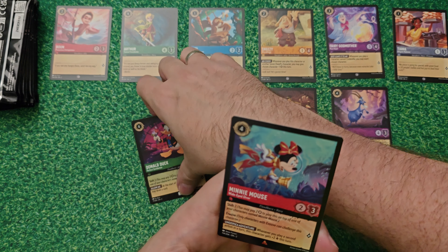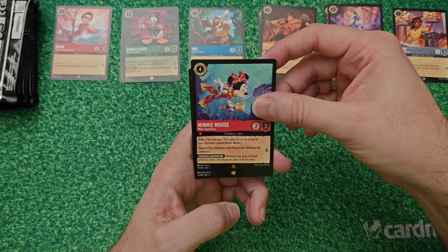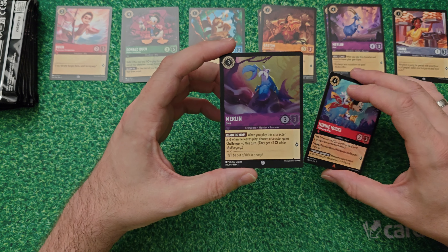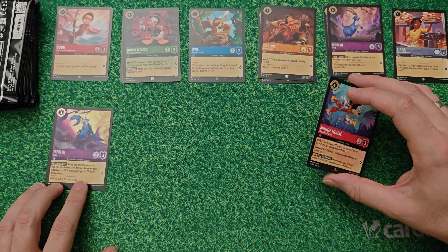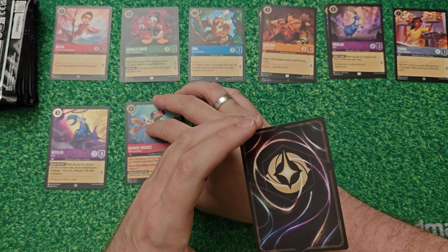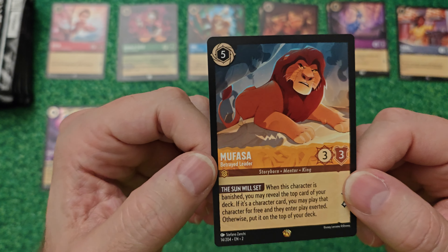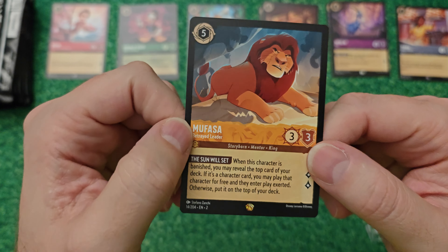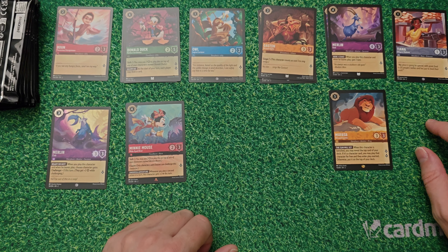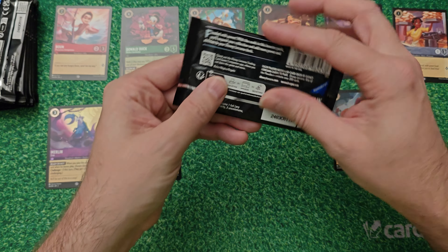Let's put the uncommons on top of the commons to save space for the rares. So we have Minnie Mouse, and our second rare is a legendary - we'll hide that and go for the foil first, which is Merlin Crab foil. We'll make a stack with all the foils and a stack with all the rares. Oh, it's another Mufasa - this is our third one! This legendary seems to be in there quite a lot.